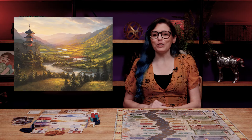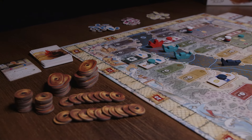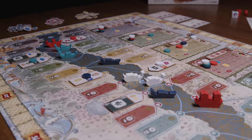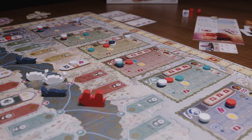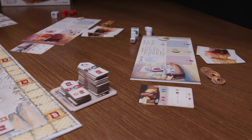In River of Gold, you'll set sail down the legendary river as a merchant allied to one of Rokugan's classic clans, as you build, trade, garner influence, and hope for a little divine favor to help you outshine your enemies and emerge as the greatest clan in the Emerald Empire.